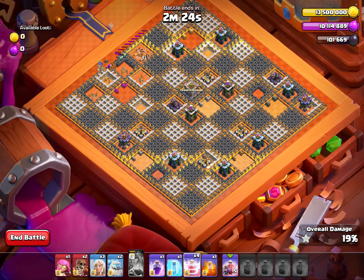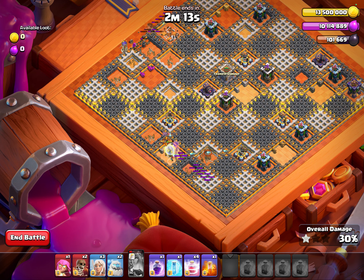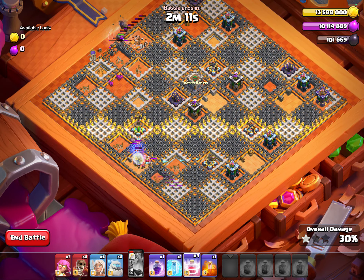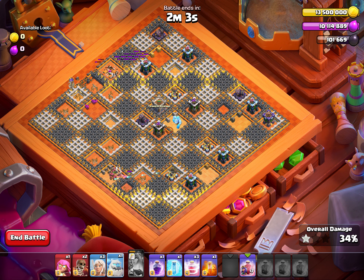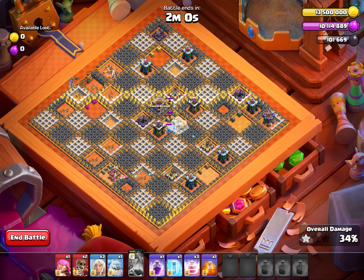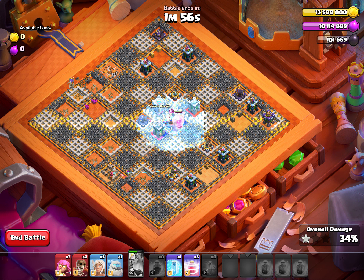Now once you have recalled it, what you need to do is leave it here after recalling it. There might be chances that the ability will go, so do not worry about it. Once the ability is down, you have to recall it back. Then put one ice column here and recall it, then raid spell, then poison spell.